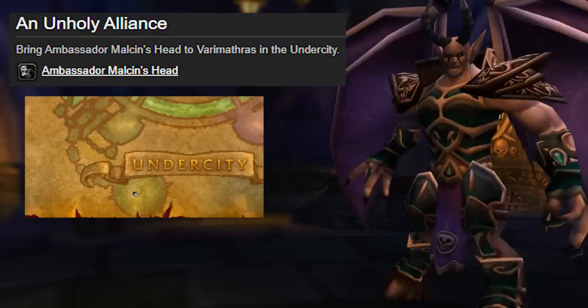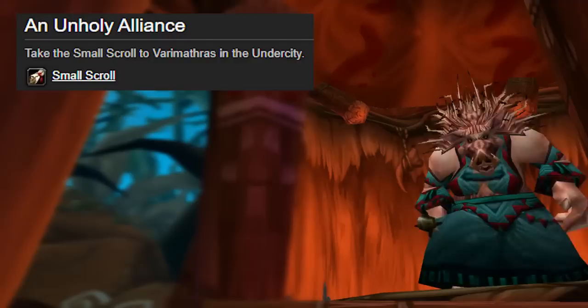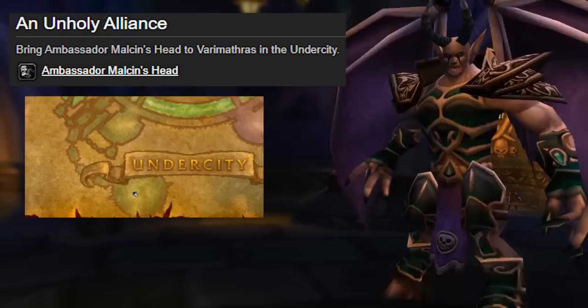The Horde version of this quest is called Bring the End, and it's picked up by Andrew Brunel in the Undercity. The Horde also have a quest called Unholy Alliance, but it can only be started by killing the last boss of Razorfen Kroll and looting the Small Skrull, which starts the quest to send you over to Varimathras, who will then give you the Unholy Alliance quest to kill a boss outside of the instance.